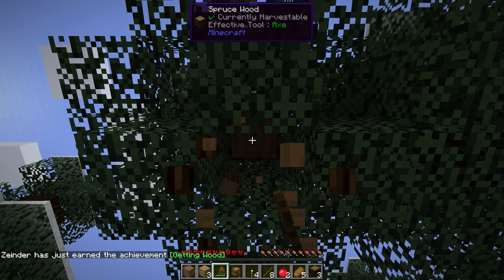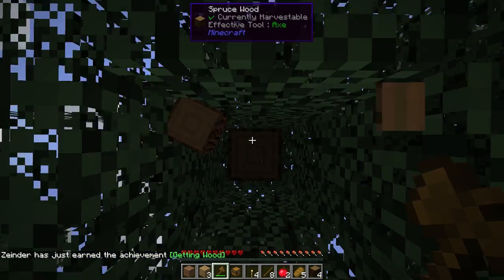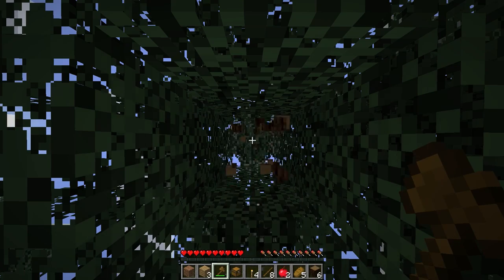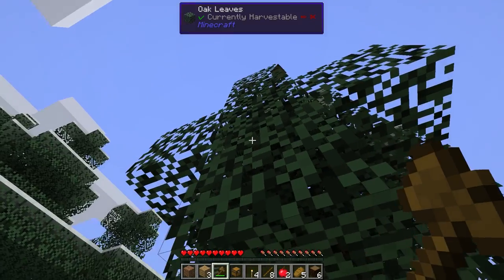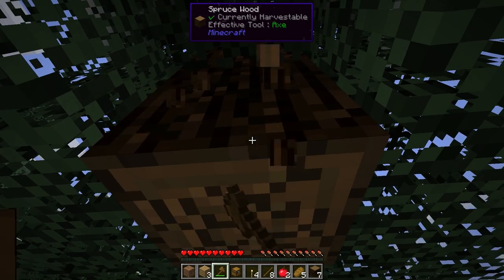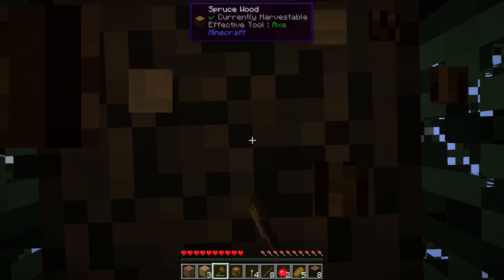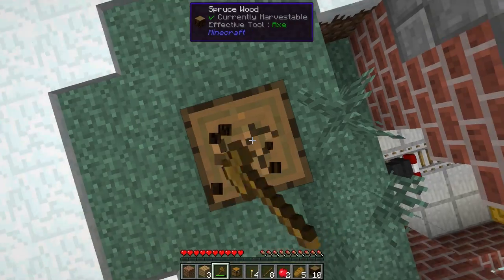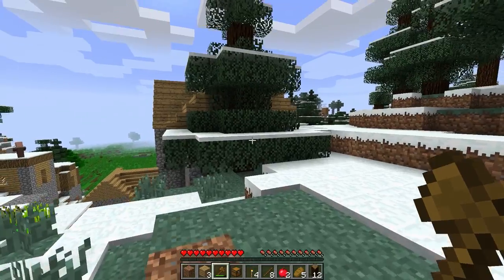Normally what I do with villages is I box all the villagers into one building and call it done. I think what I'm going to do this time is try to get a fence around it in the first day, and then during the first night get it lit up before anything spawns and kills all the villagers.